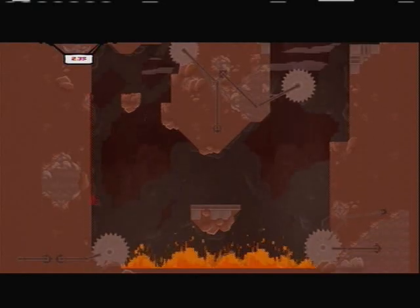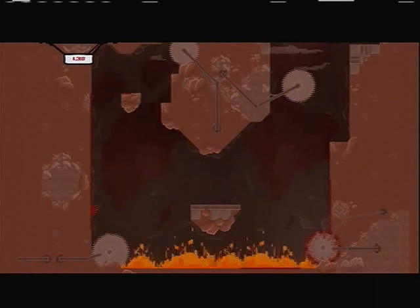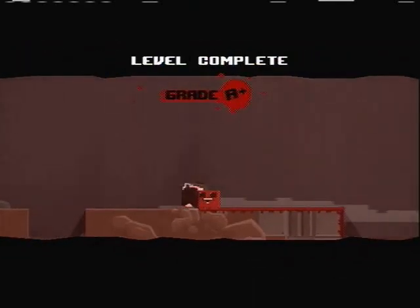There's also bandages on some of these levels that serve as kind of an in-game collectible, and when you collect a certain amount, you can unlock new characters, including the Castle Crashers, Tim from Braid — and all of them have unique powers. But I like Super Meat Boy; he controls very, very well.